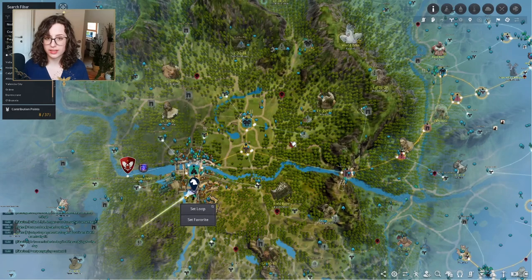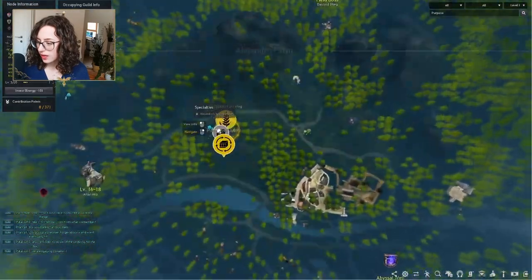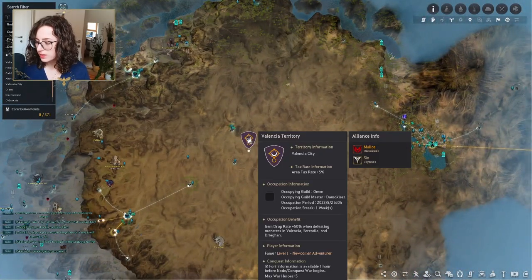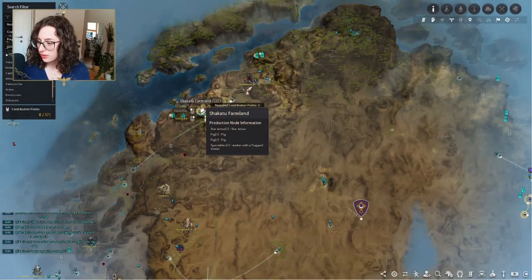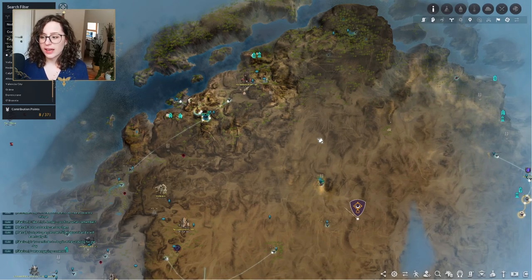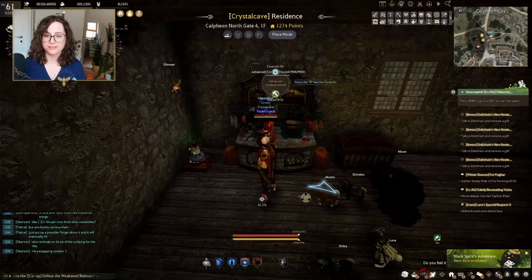Here's a list of nodes profitable to invest in: Finto Farm for potatoes, chicken meat, and eggs; Loggia Farm also for potatoes; Alejandro Farm in Heidel for pumpkins; Costa Farm and Moretti Farm for cooking honey. In the Valencia region, Valencia City gives you date palm, and Shakatu gives you figs. For more detailed node information, I'll link some other videos below that go into greater depth.